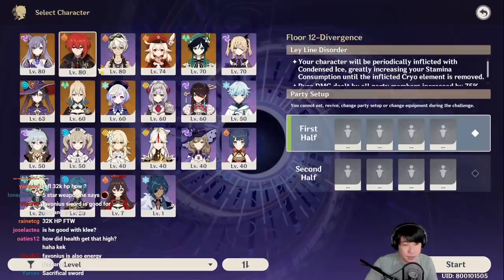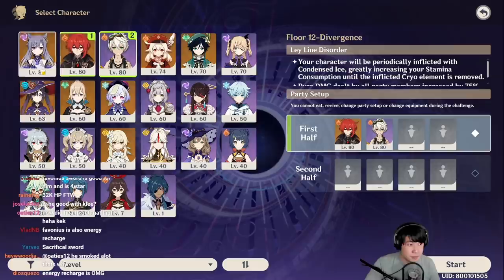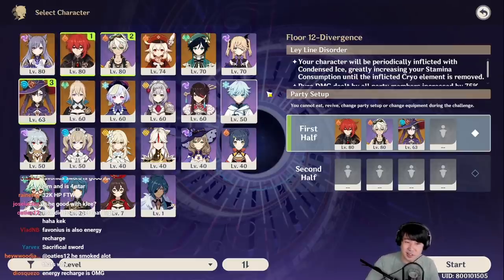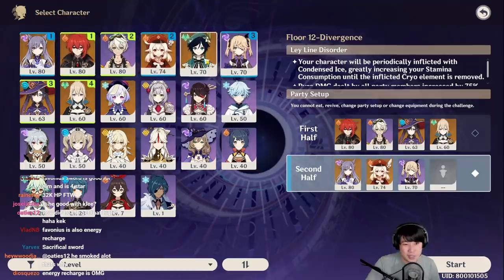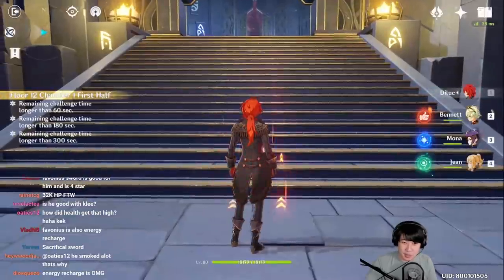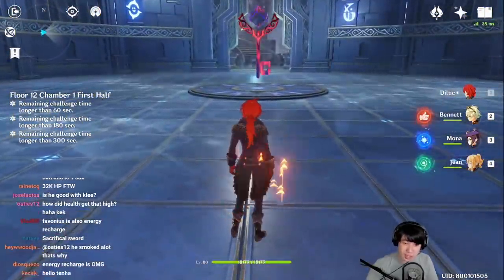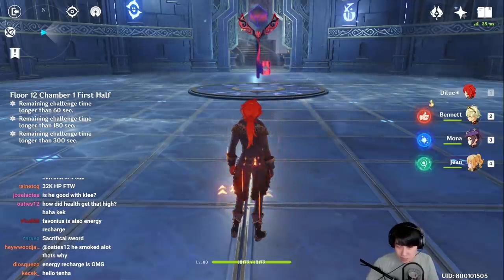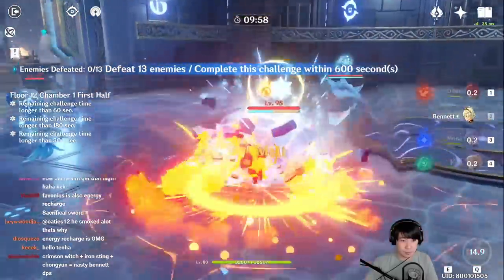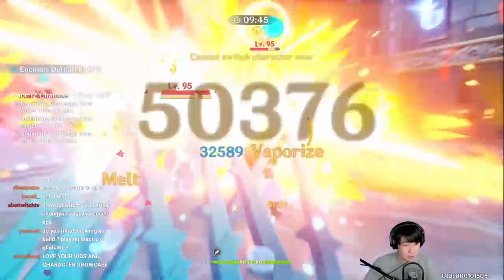Since he's Pyro, he benefits from elemental resonance with any fire DPS. I'll do a showcase on Floor 12 with Diluc, Fischl, and Mona. This is a showcase of Bennett with the Maiden Beloved set, though I believe as a support he's best with the Noblesse set and HP percentage.